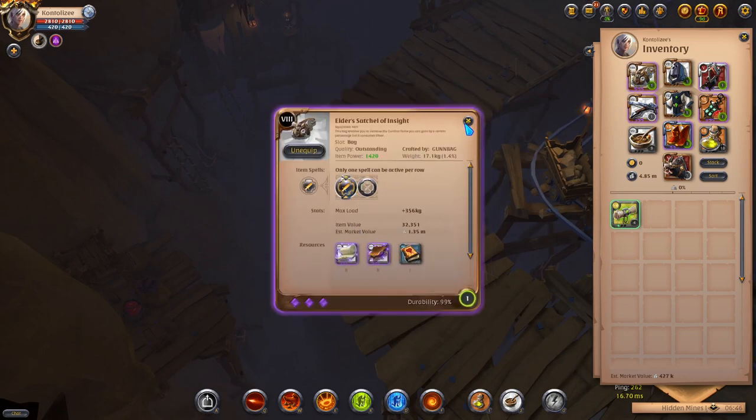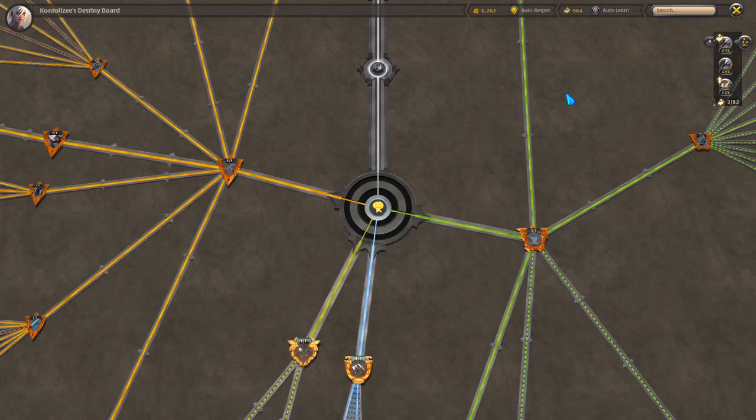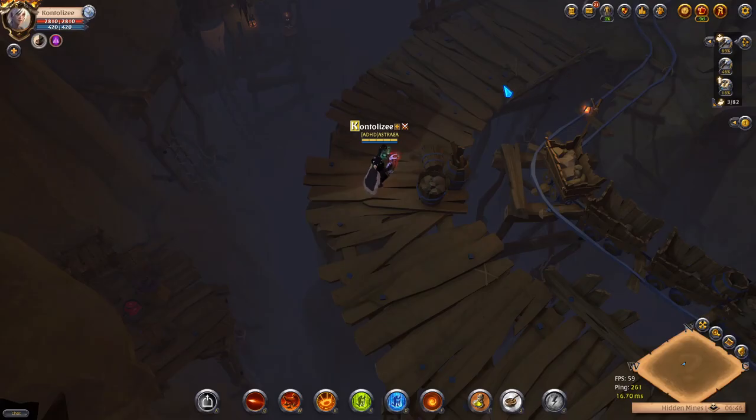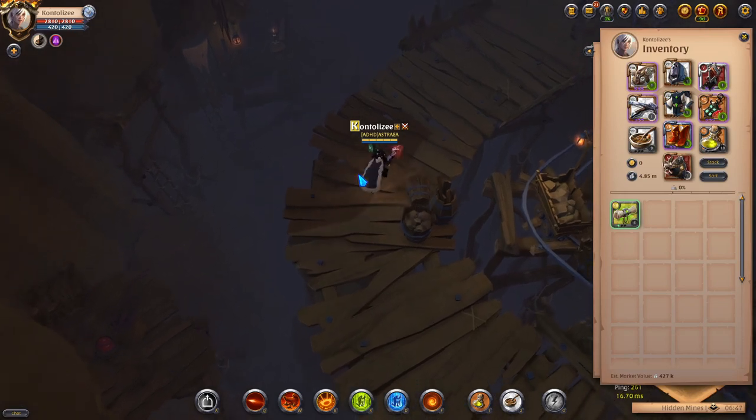Make sure you activate the Satchel of Insight and have at least a couple million silver on your account, because the biggest silver drain is the auto-respec cost.